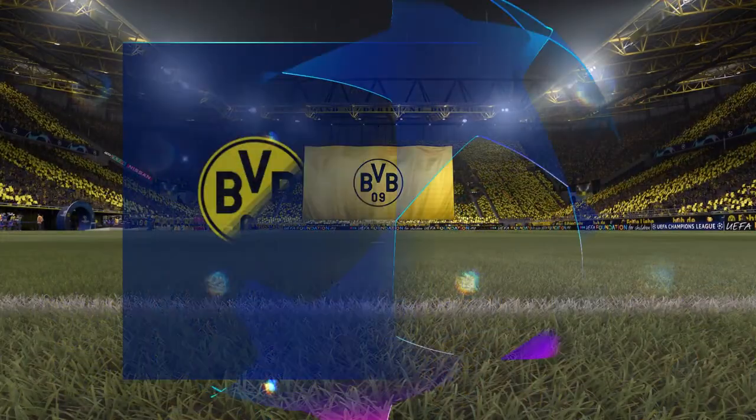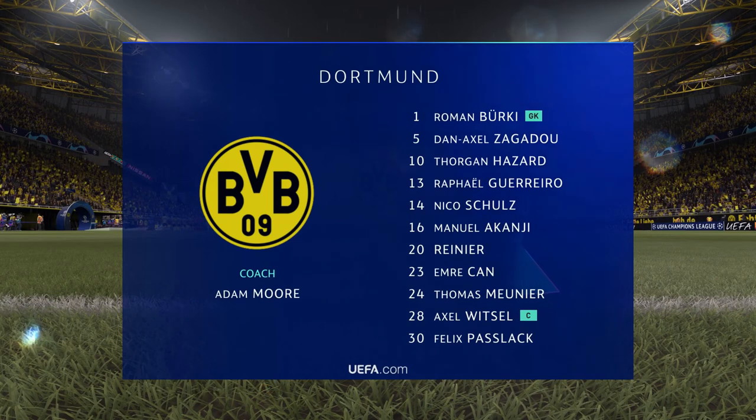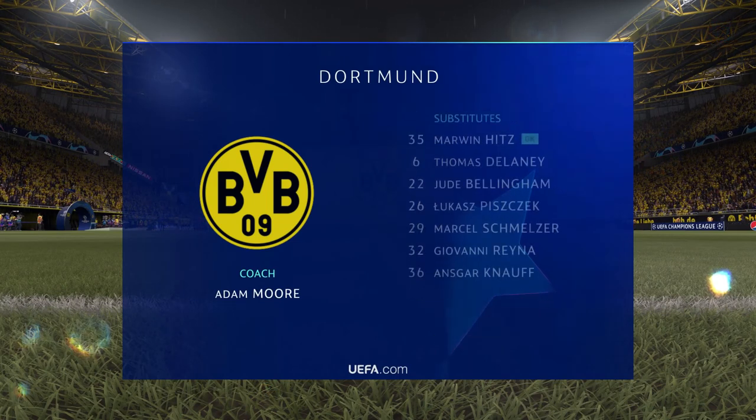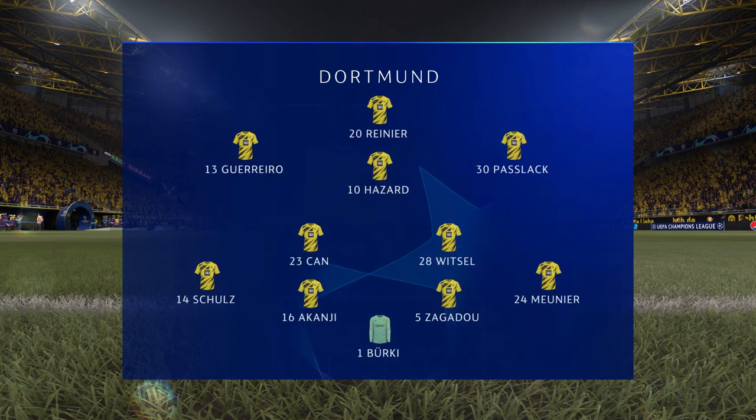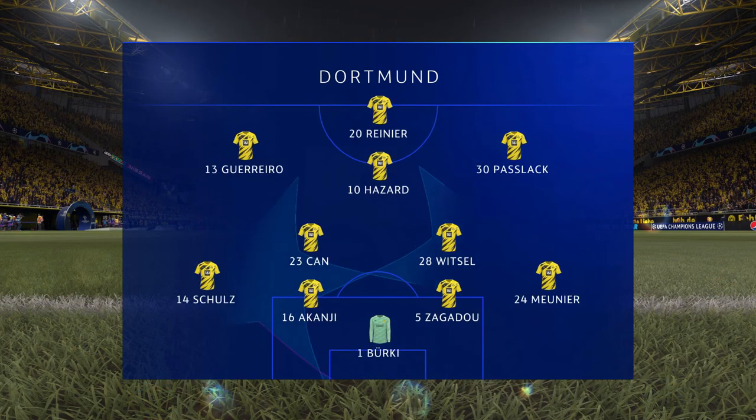Here's the starting eleven for Borussia Dortmund. Roman Bürki begins in goal. Nico Schulz plays with Thomas Meunier as full backs. Emre Can plays alongside Axel Witsel in central midfield, and rather than use a strike partnership they've gone with just the one player in attack.